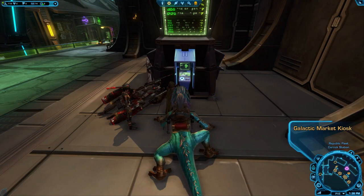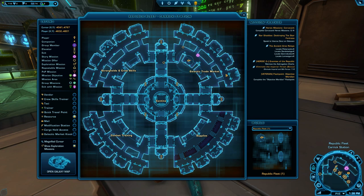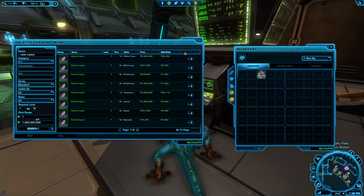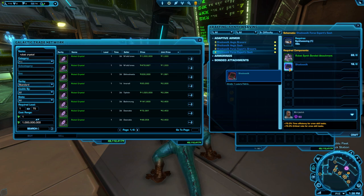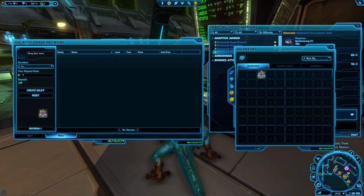Crafting materials can also be bought and sold on the GTN. To buy materials from other players, you can go to the fleet and go to the Galactic Trade Market section of the map. Right-click the big green terminal and then click in the search box. If you're looking for a specific material and aren't having luck with your crew skill missions or want to get hold of the materials quicker, you can type the name of the crafting material into the GTN, click search, then sort by price lowest to highest. Even better, if you have the schematic window also open, click into the search box and shift-left-click on the material to automatically put the name of the material into the GTN search box. If you want to make some easy credits, you can sell any materials you aren't using on the GTN to other players who are crafting. Just remember to set the sell price to the number of materials you are selling times the price you want to sell them each at.